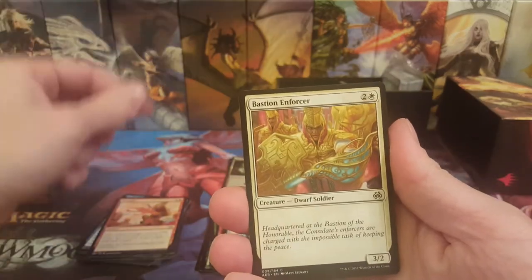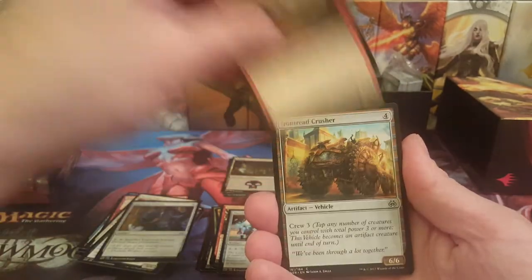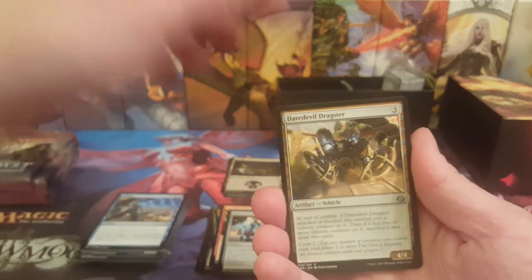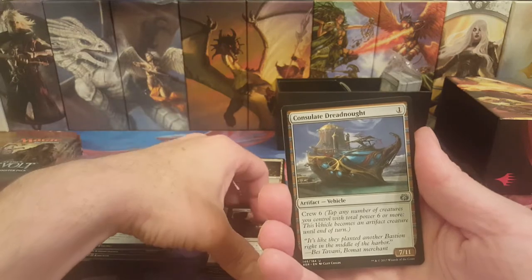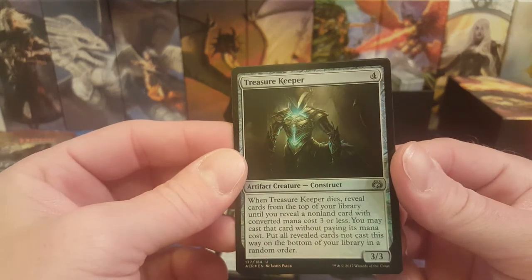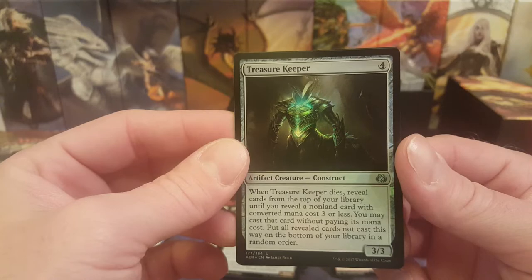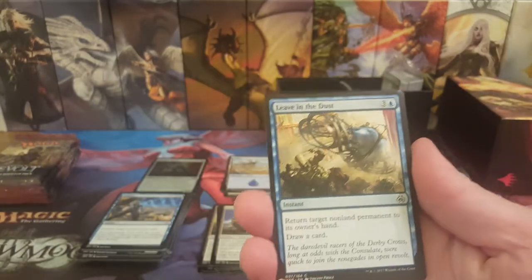Pack four: Wrangle, Bastion Enforcer, Conviction, Fen Hauler, Universal Solvent, Sweatworks Brawler, Iron Shred Crusher, Foundry Assembler. First uncommon — we might have a foil. Got Daredevil Dragster and Ganti's Machinations. The rare is Pia's Revolution, and we do have a foil — foil uncommon Treasure Keeper! When Treasure Keeper dies, you reveal cards until you hit a non-land card with converted mana cost three or less and cast it for free. Plus a foil Island and Servo.